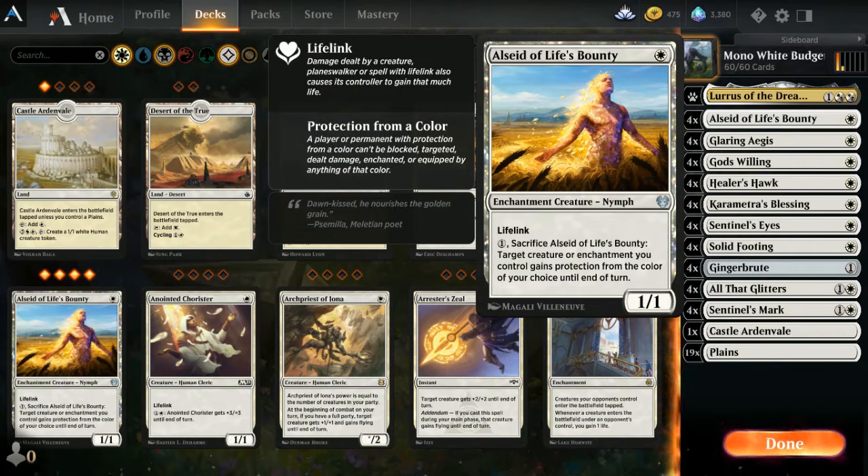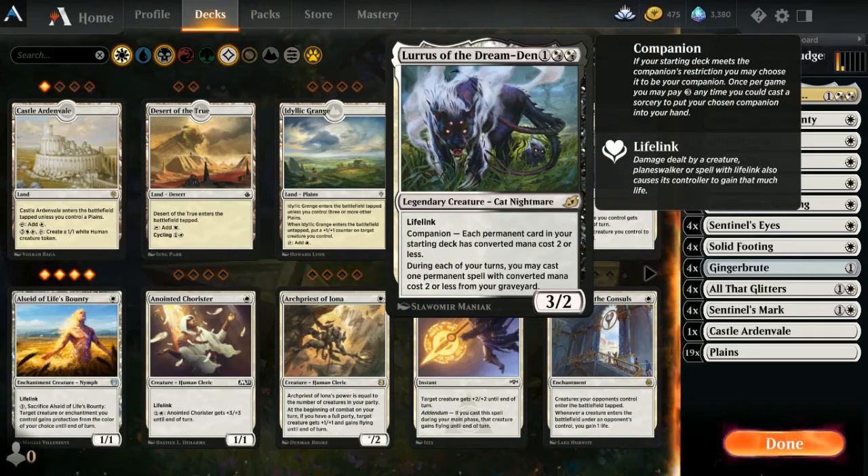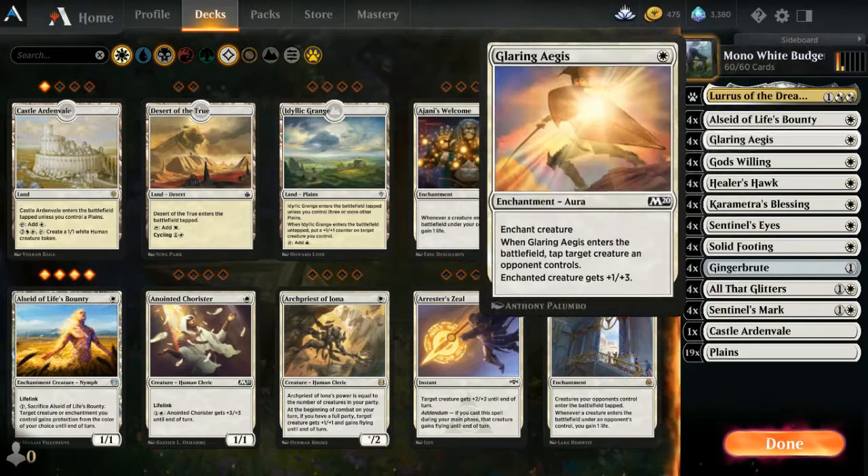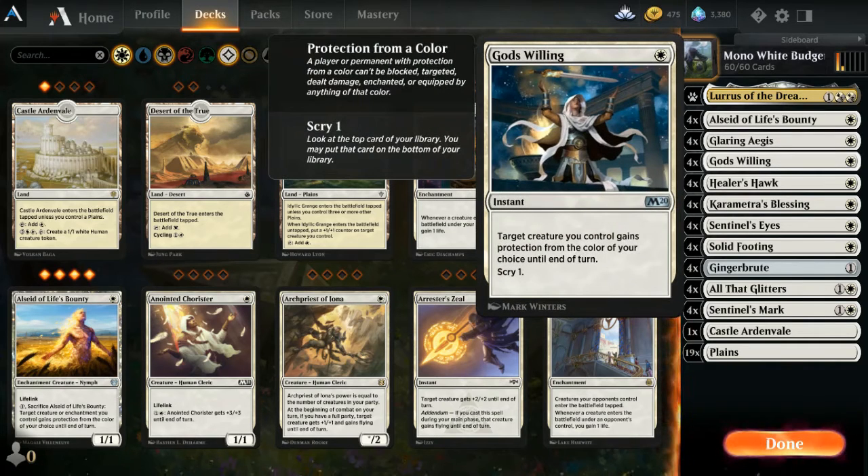There are four of everything in here. Glaring Aegis is an enchantment aura, a one-drop, that gives a creature plus one, plus three. When it enters the board, you can tap an opponent's creature.